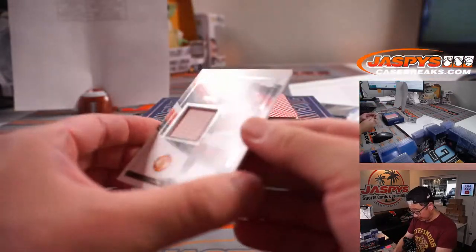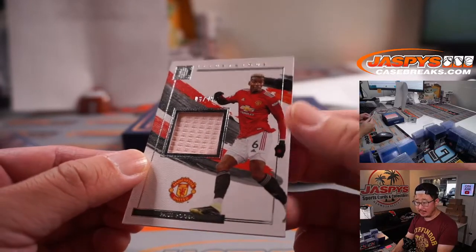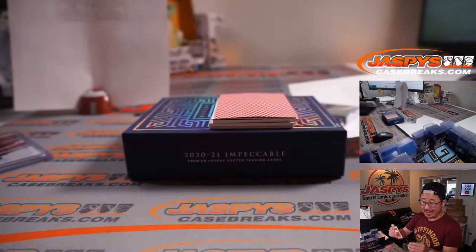There's Yannick Vestergaard, 60 out of 75 for Southampton. That's going to go to Carlos. We got Paul Pogba, piece of his jersey, six out of 49, illustrious relic. That is for Ashley, who got Man United straight up.